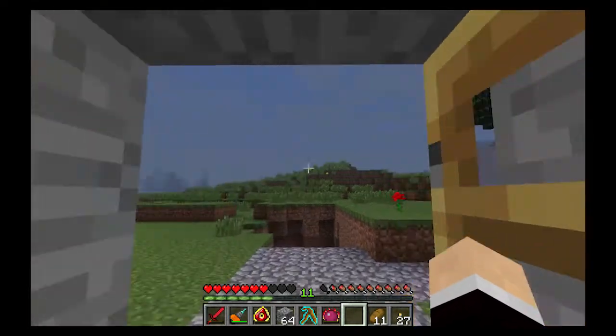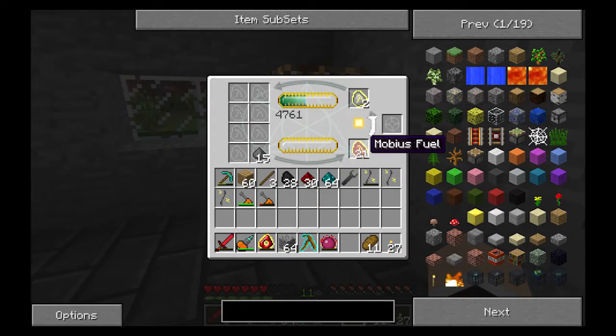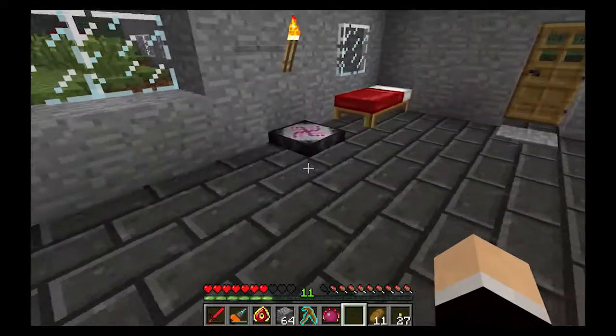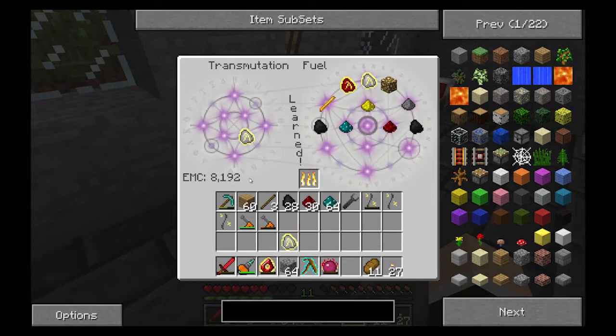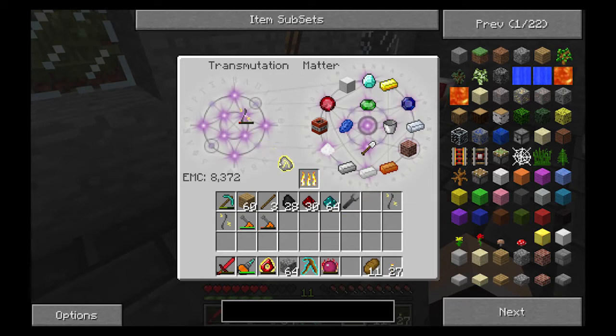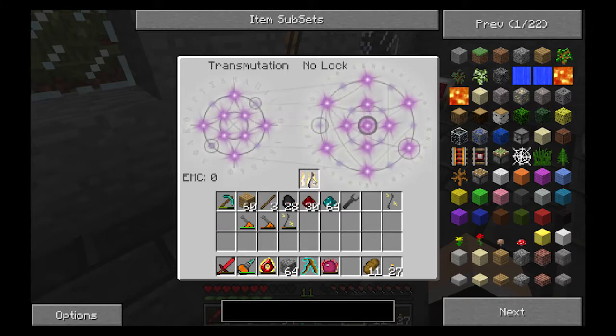I also got some more rubber tree saplings because I found another rubber tree farm. I let this thing go and unlocked it for Mobius fuel, which brings it to the next fuel — Alternus fuel, Eternus fuel, however you wish to pronounce that — which has an EMC value of 8192. That's about the same exact value as a diamond. So every one of these is worth a diamond, which is pretty awesome.